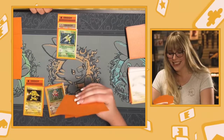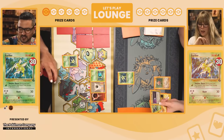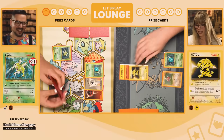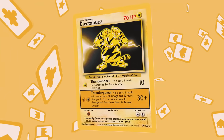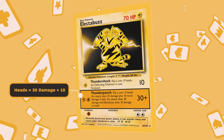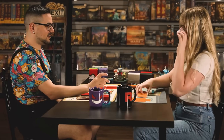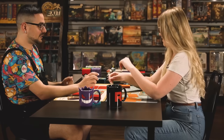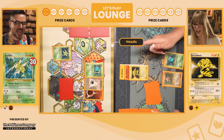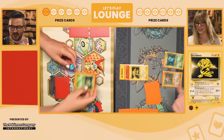Getting her Electabuzz online took a few turns of energy removal and Scyther Slash attacks, but she finally found some lightning energy. Now I'm using Thunder Punch — flip a coin: if heads, this attack does 30 damage plus 10 more; if tails, I do 10 to myself. You can roll a die instead. Evens or heads for those at home — that is heads! That's a perfect knockout, exactly 40 damage.